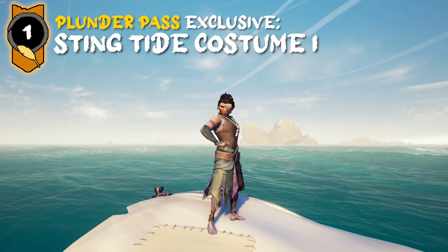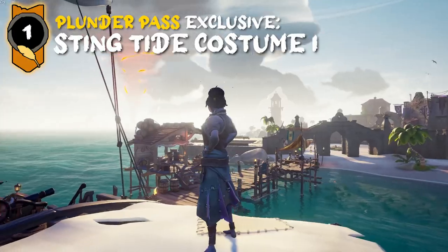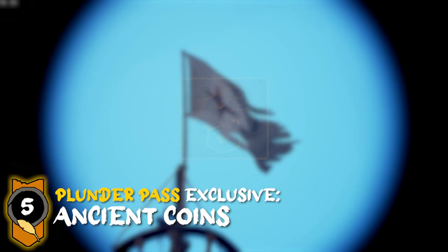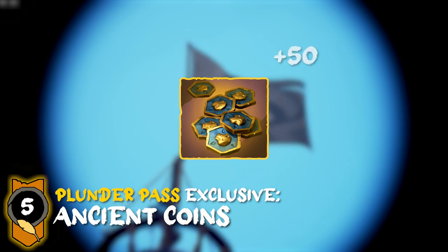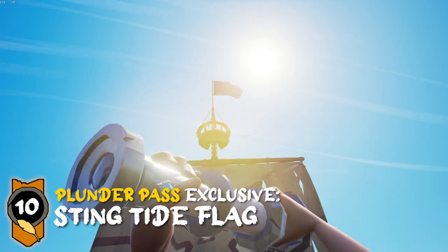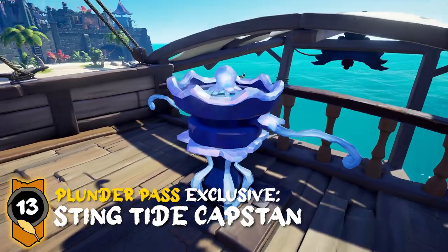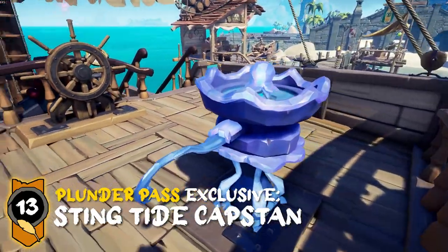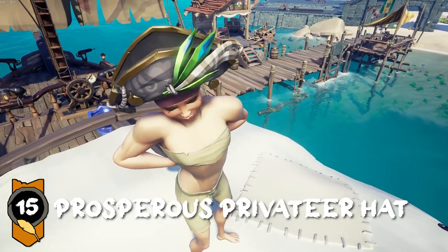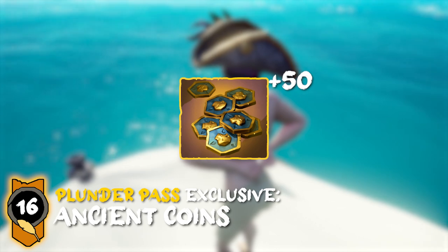For level 1 with the Plunder Pass, you get the first of the three Steamtide costumes. At level 5, you'll get the Flag of the Gilded Age, and with the Plunder Pass, you'll get some ancient coins. Level 10 will earn you the Sails of the Gilded Age, and with the Plunder Pass, it'll include the Steamtide flag. Level 13 is a Plunder Pass only reward, which is the Steamtide capstan. Level 16 is a Plunder Pass exclusive reward, which is just some more ancient coins.